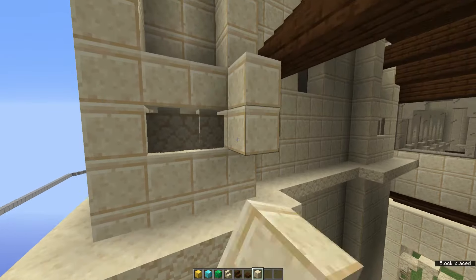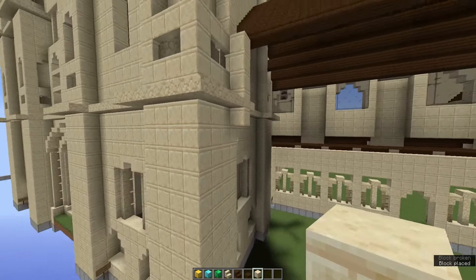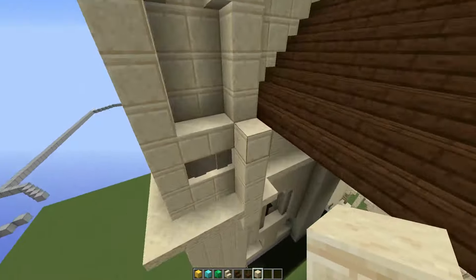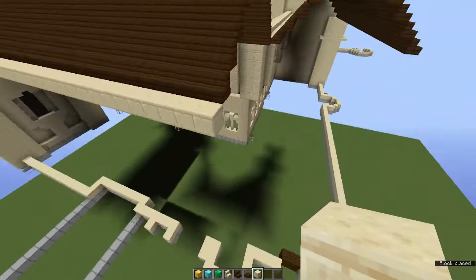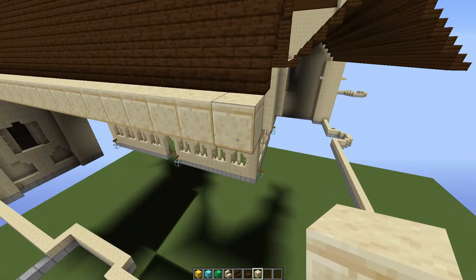And build down one, two, three, four, five blocks, just like that. And that will look just there. Just place blocks all the way along here, keep on going all the way along — I think this is 38 blocks, but I'm not 100% sure. And just fill in this area with cut sandstone. So slash fill, this block here, press tab three times, press enter. And this corner right here with cut sandstone, just like that.